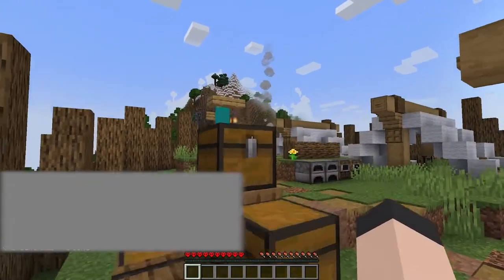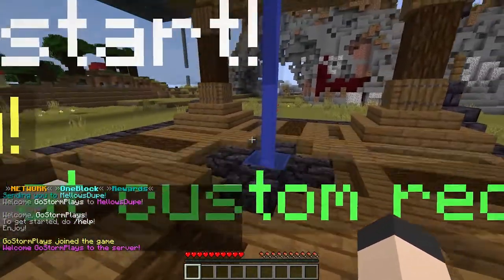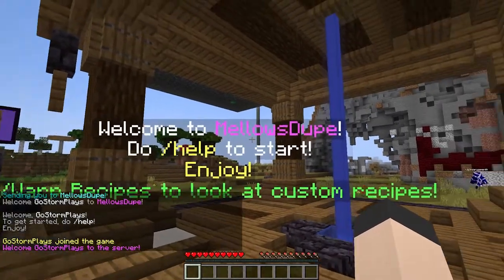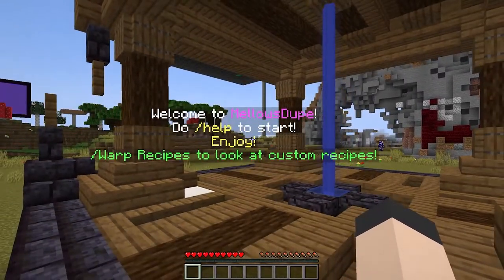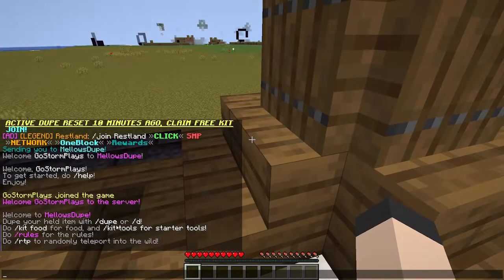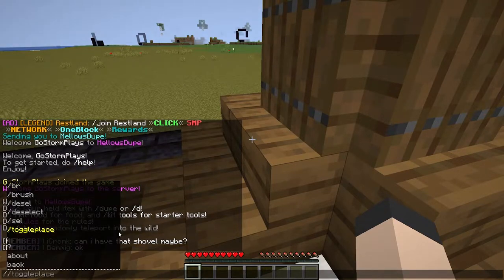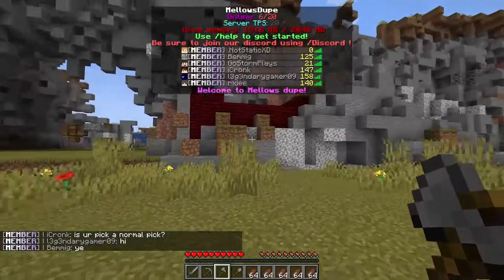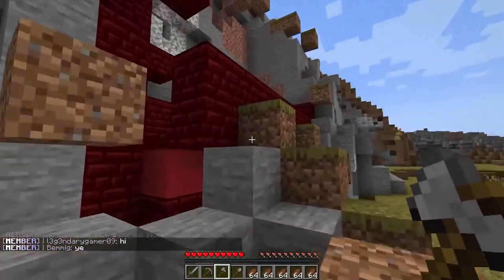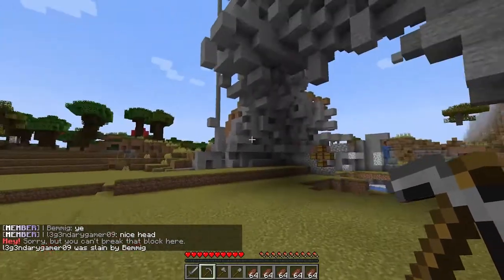What else do we have here? We have some chests with stuff. Hi. There's a good amount of people on here. Welcome to Mellow's Dupe. Do slash help to start and enjoy. Let's type slash help. Do your held item with dupe or D. Do kit food for food and kit tools for starter tools. There's definitely a lot of people who have been on here and through here. We have nether bricks, so I'm gonna take one just real quick. I can't break the block. Oh, that's stupid.